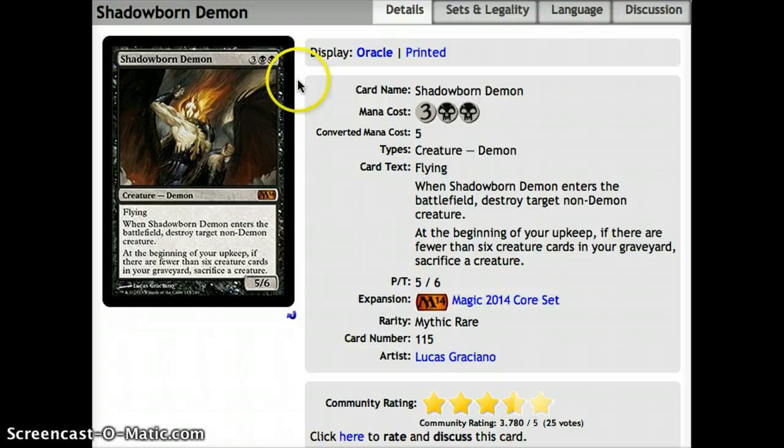Number 4, we have Shadowborn Demon — 3 and 2 black for a 5-6 flyer. When he enters the battlefield, destroy target non-demon creature, which is a really sweet ability to get rid of huge creatures you can't deal with. A 5-drop 5-6 with flying on turn 5 is pretty ridiculous. The one drawback: at the beginning of your upkeep, if there are fewer than 6 creature cards in your graveyard, sacrifice a creature — but if you have Bitterblossom or Grave Titan, it's not too bad. Getting a 5-6 flyer that also destroys a creature is definitely worth it.